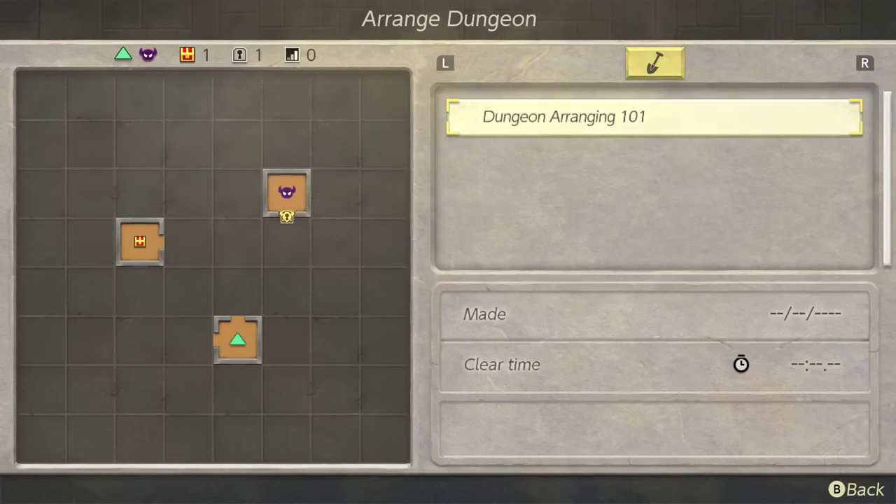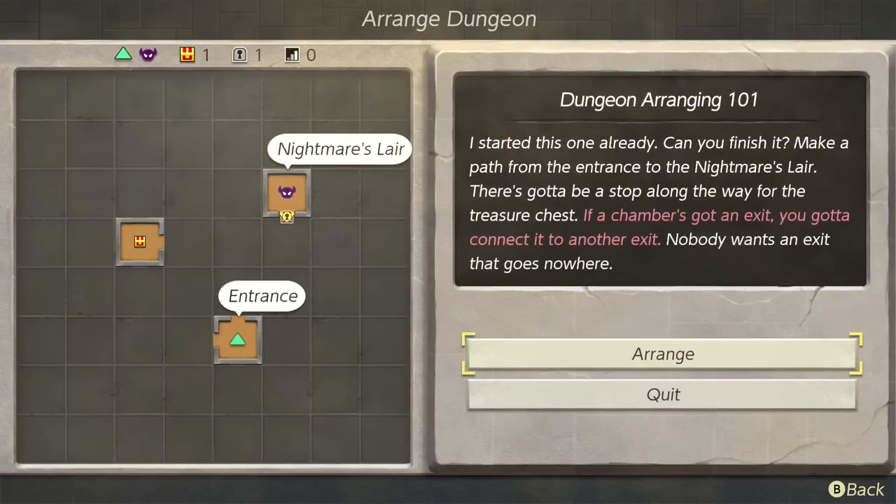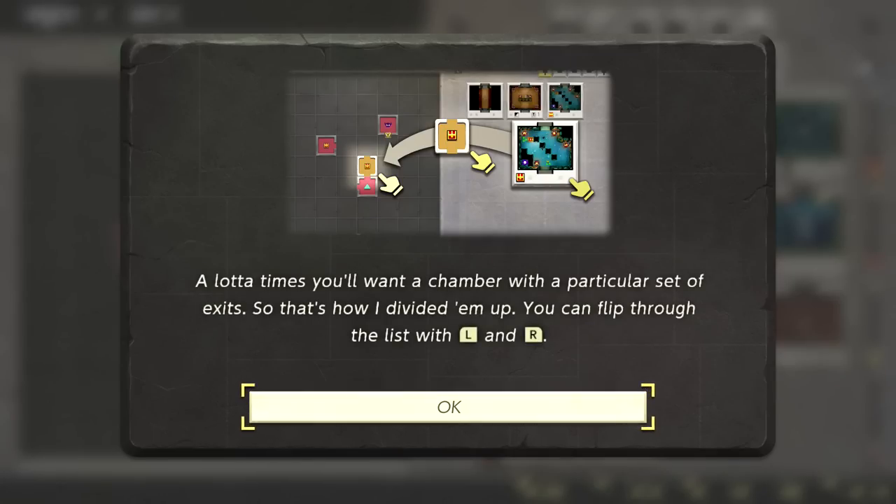We learn how this works: basically you get to design your own dungeon. It looks like there are three things you need — a starting point, a room with a chest which probably has the key in it, and a boss fight. This is dungeon arranging 101 and Dampé already started one. We need to finish it by making a path from the entrance to the Nightmare's Lair with a stop for the treasure chest. If a chamber has an exit, it has to connect to another exit.